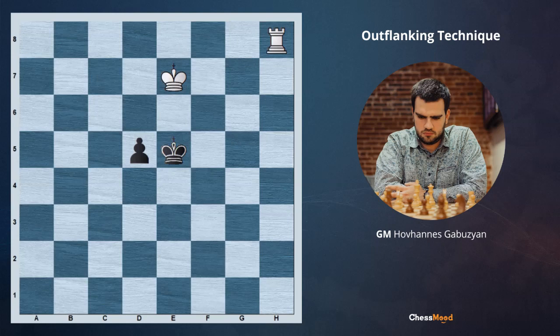Hello champions and future champions. Hello ChessMode family. GM Gabuzian is here with you and we are going to start our daily lesson RvP today. Our topic is going to be outflanking. This is something fighting against the shouldering. Let's take a look at this position.